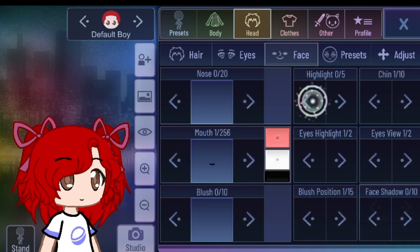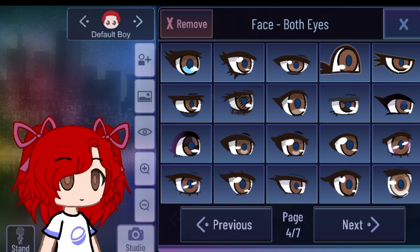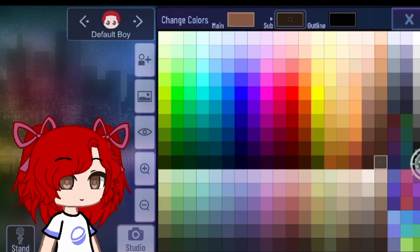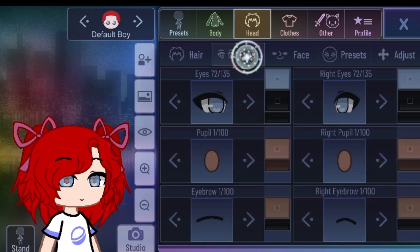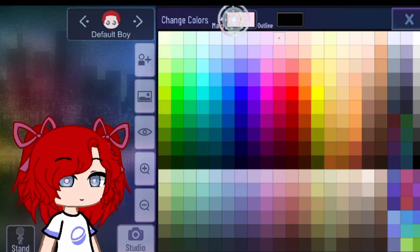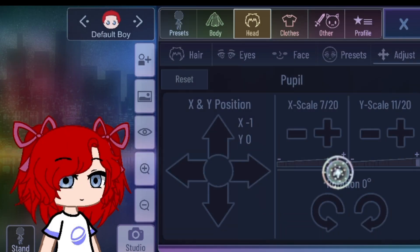And for her eyes, so we have to make the highlight to zero — eyes highlight. And for her eyes, I'm gonna choose like that eyes. And put the sub to black. Her main eye is also gonna be like bluish. Scale it of course. And put her pupil to black. And just put back the pupils if it goes like that.